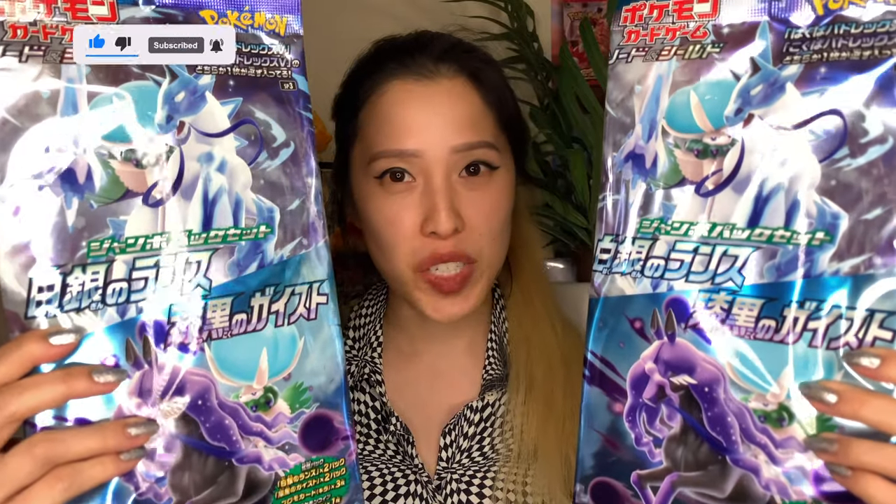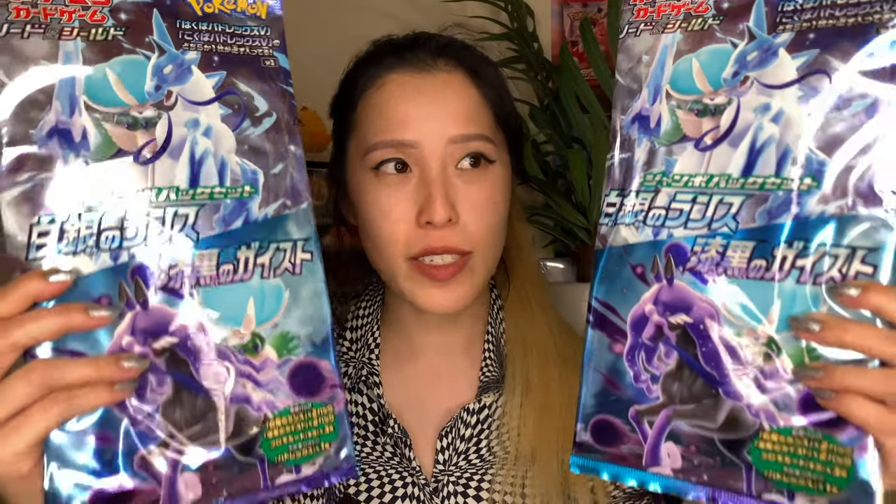We're gonna be opening up two jumbo packs of Silverlands and also Jet Black Poltergeist. One would think each of these jumbo packs would contain giant cards, but unfortunately it's just regular size packs. There are four per jumbo pack — two from Silverlands, two from Jet Black Poltergeist — but each jumbo pack also comes with a promo card, either Shadow Rider or Ice Rider Calyrex, as well as a coin, also either Shadow Rider or Ice Rider Calyrex.